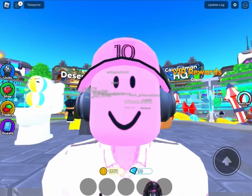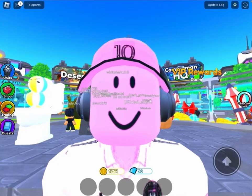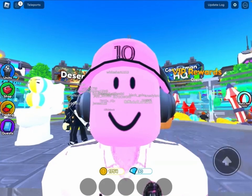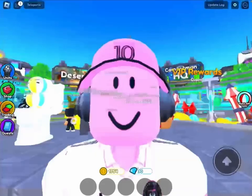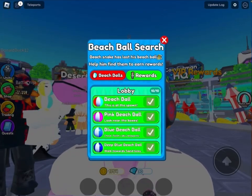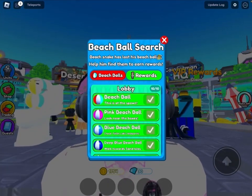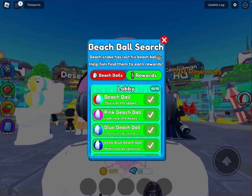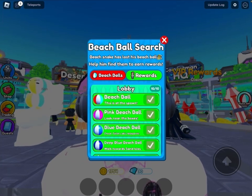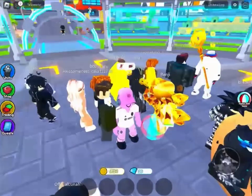Alright guys, we are going to get started. So you open up your beach ball hunt and you can go to the first one. It is called Beach Ball and it is at the spawn. It is the easiest one in the whole game. You just got to look right here and right there — boom, there is the beach ball.